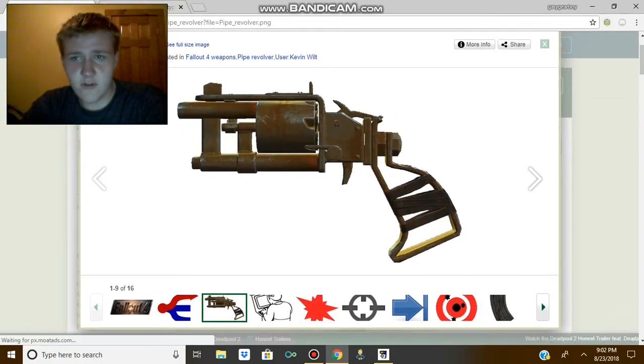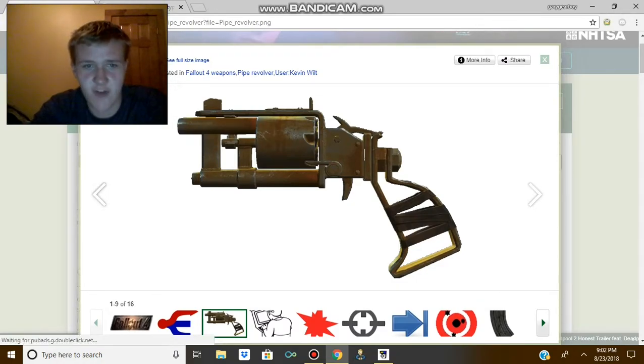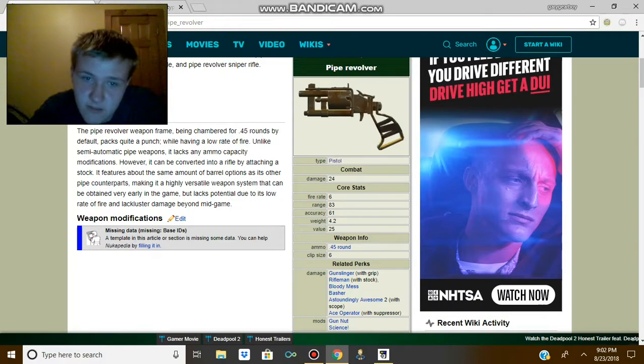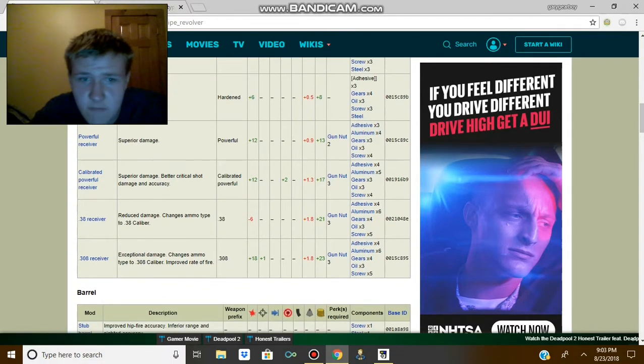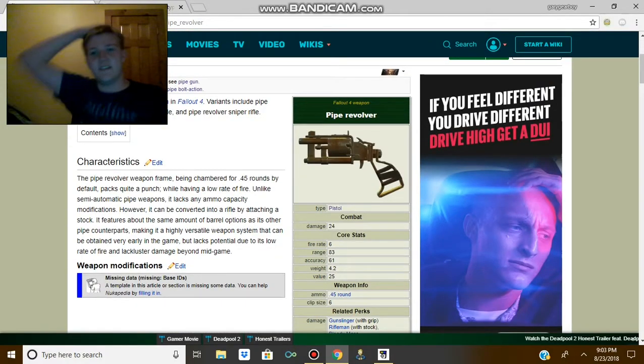And then finally we have the worst variant of them all — the pipe revolver. The pipe revolver is a piece of crap. It freaking sucks more than trying to fight a Deathclaw with nothing but a penny attached to the end of a stick. It only does 24 damage, has only 83 range, 61 accuracy — the worst accuracy out of any type of gun, meaning it's almost impossible to hit things with. All of its receivers don't do much better; you can only add 18 damage to it.